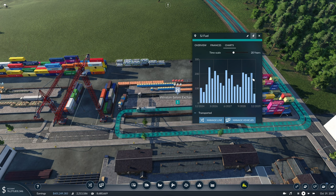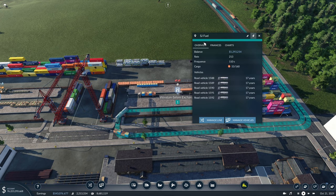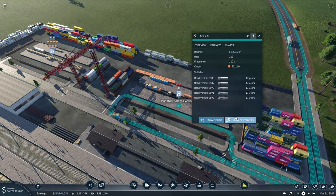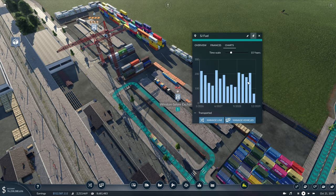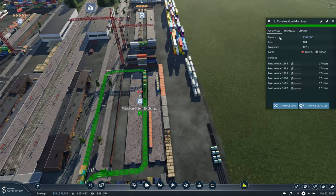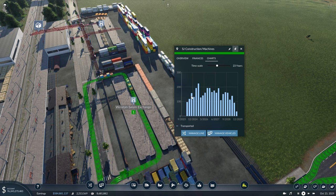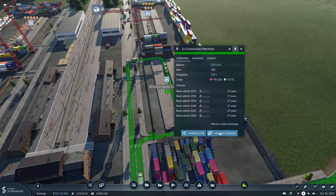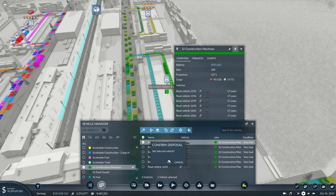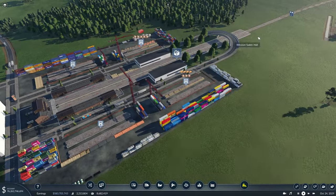We can take a look at the details of each line — as long as they're consistently making us money, we're probably doing something right. Another thing we can check is this chart which shows how many resources have been transported. We can find the average — this probably sits around 160 — and our rate is up at 213, so we can probably sell one of these and get our rate down to be more in line with our average. Similarly, this next line is only transporting about 150-140, with a rate up at 180, so we'll probably sell one of these as well.